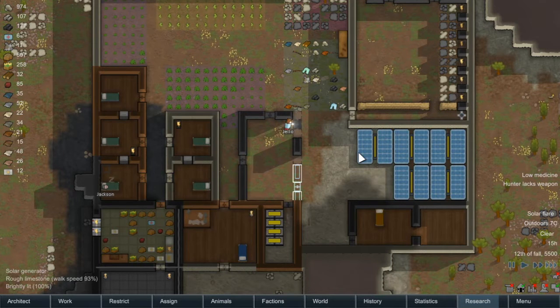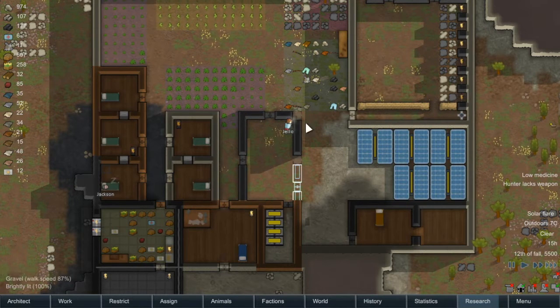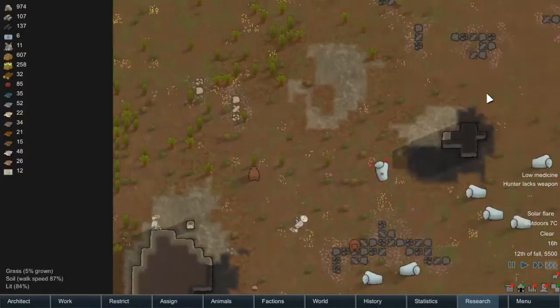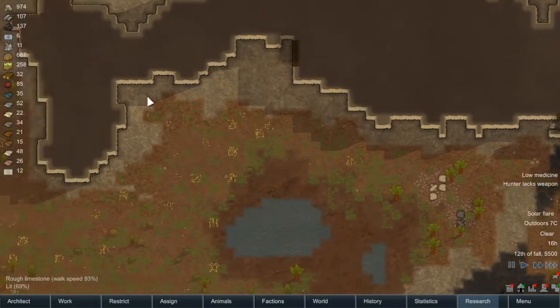Jello was actually on a mission - she's going to do what I was about to do. Good job Jello. She was right down here to get some of the components that we're mining out.